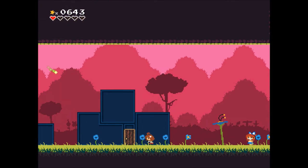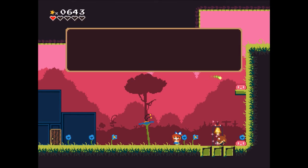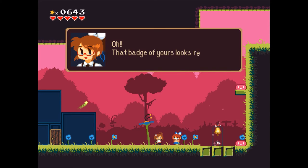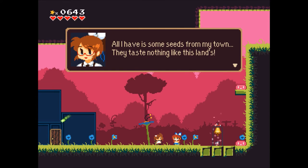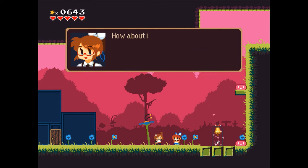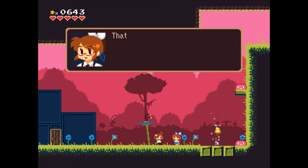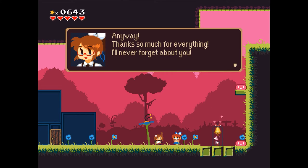Now I could go through the door to the next area, but first I'll save and talk to her. She says: 'That badge of yours looks really cool, maybe you could trade it? All I have is some seeds from my town — they taste nothing like this place, but how about it?' And yes — she gives us carstein seeds, a special seed from her country that can be planted somewhere in the garden.